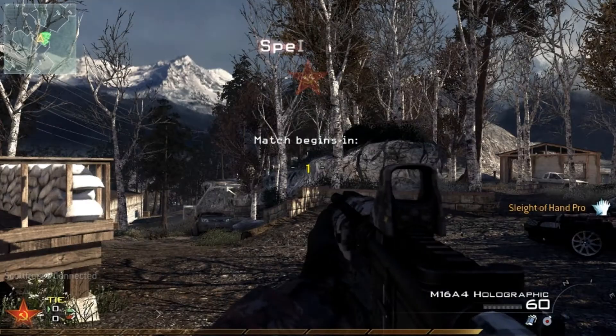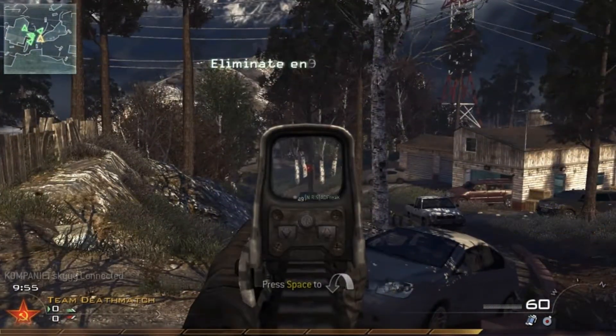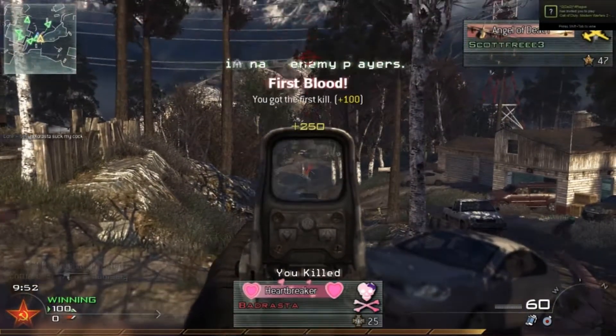Our last example is on Estate. When you start off a team deathmatch as the Spetsnaz, aim straight down at the very end and you should be able to pick them off in their spawn.